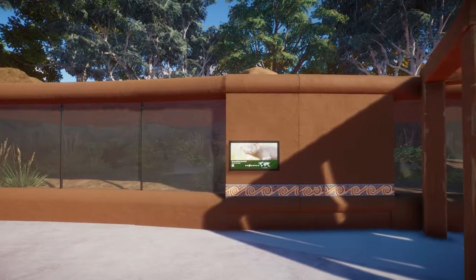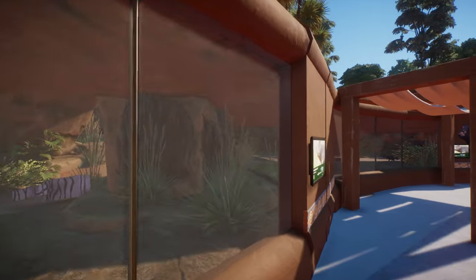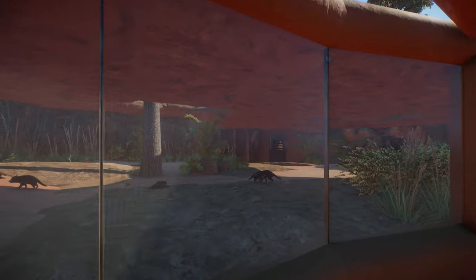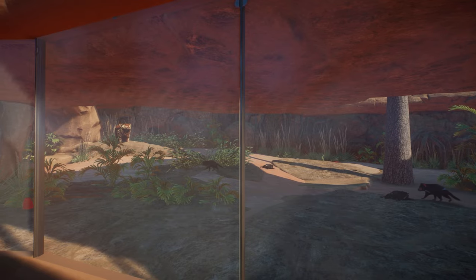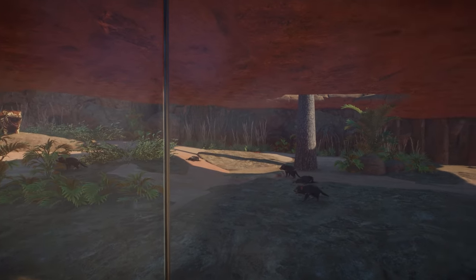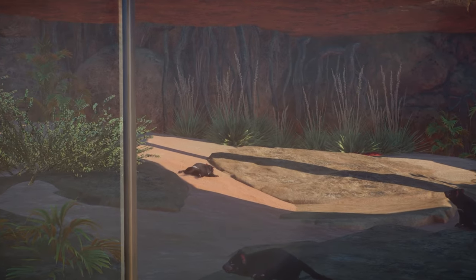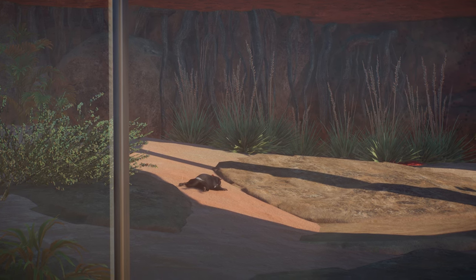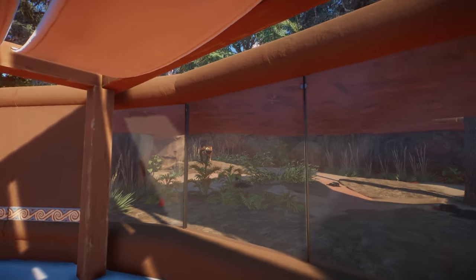Directly opposite to the cassowary is the Tasmanian Devil, situated in a shady forested habitat. I did put a roof on this thing because it was originally going to be part of the night house, but I ended up scrapping that idea — I didn't want to make the night house bigger or have this whole area underground. I still gave it a lot of cover so they could have shade and be out of the sun. This one is frog-legging it right out in the sun though. There are patches to let the light in and to let the taller trees grow through.